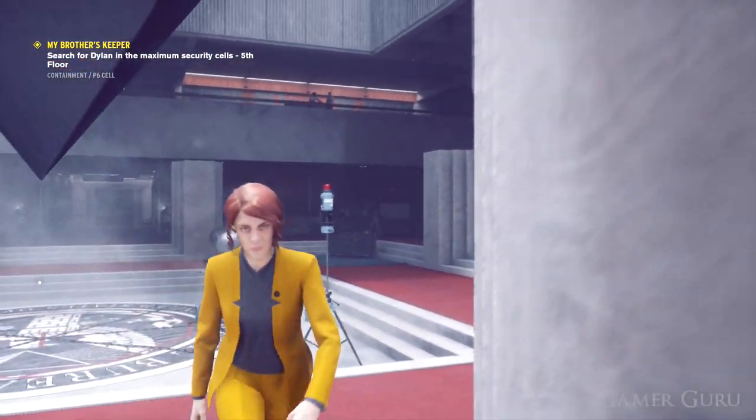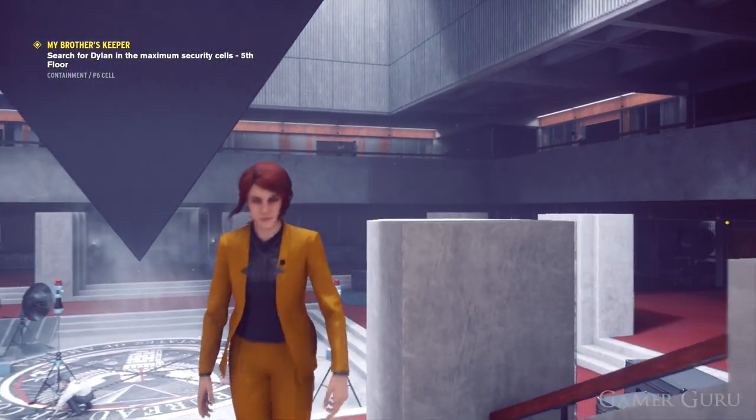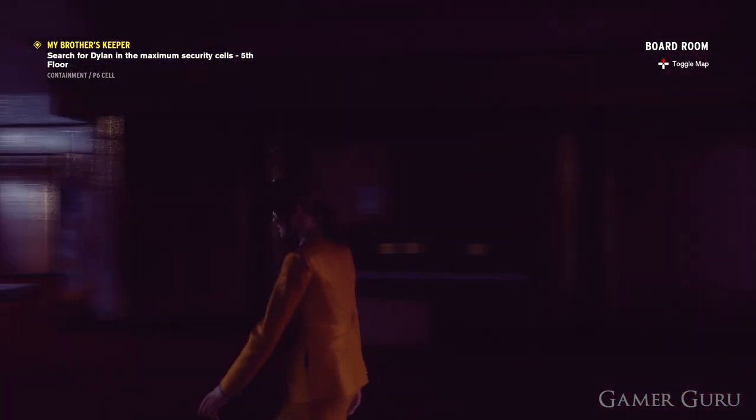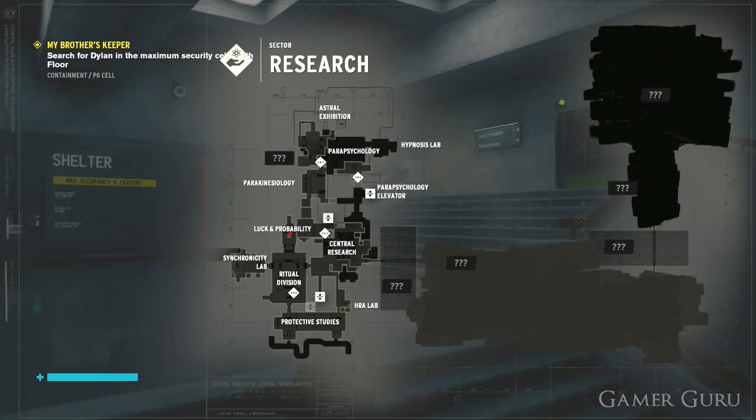Welcome back. In this video we're going to be checking out how we can get the secret golden suit in the game Control. Before we can get this suit we will need to have at least clearance level 5, which means we'll need to be about halfway through the main story.